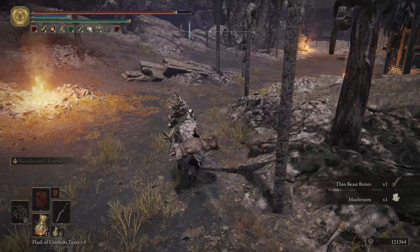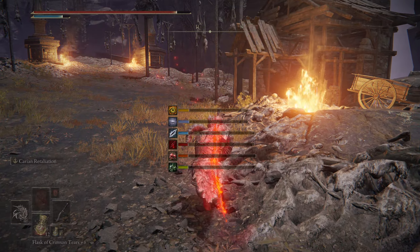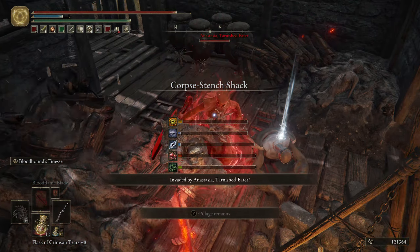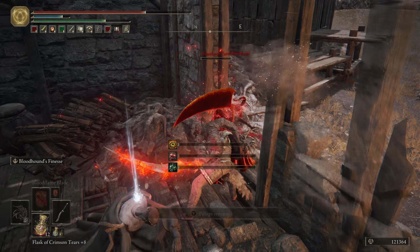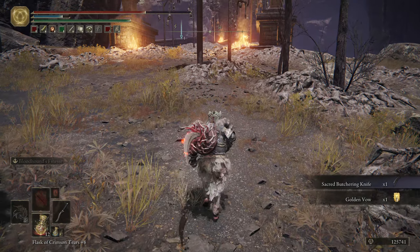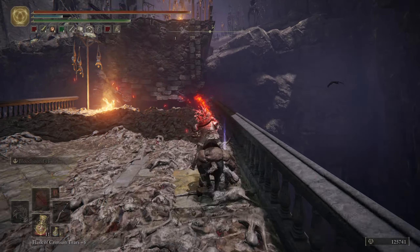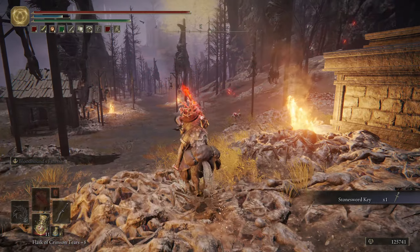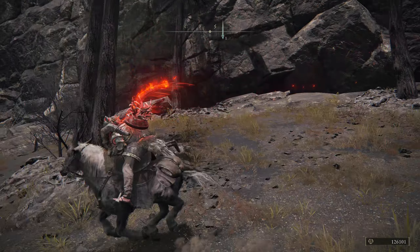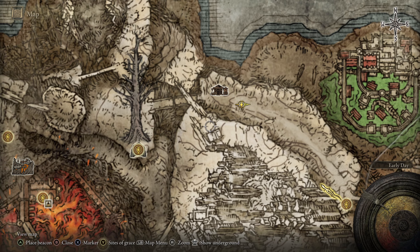Take care of the doggies before we get there. Getting invaded. Putting the knife and golden vow. Golden vow is something you will use if you're a paladin player. I know the stone sword key. There's a bridge here but we're going to go up here in some other way - this game is leading us a different direction to get up.